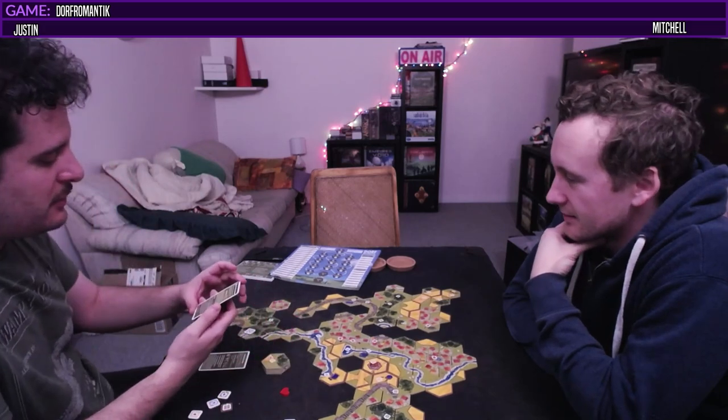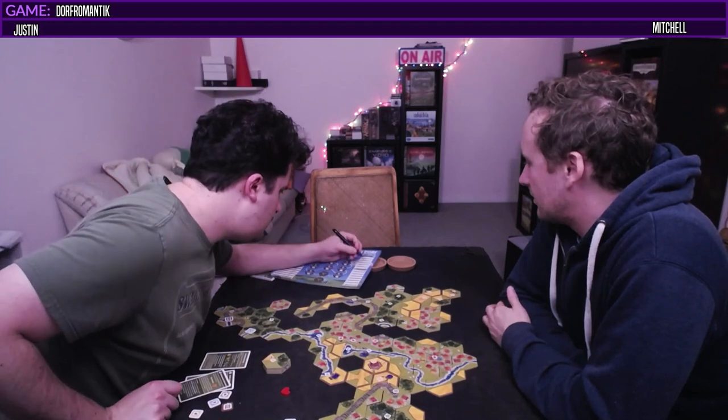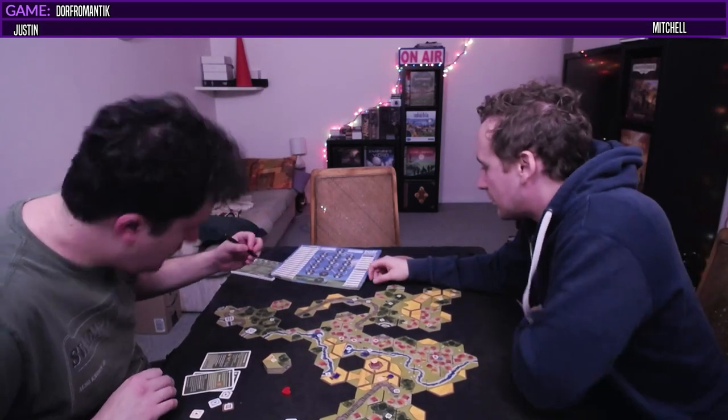The red hearts achievement - on your campaign sheet under your achievements, cross off red hearts. So I cross off red hearts. Thank you. This is very video game - it is. Yeah it's really cool. I like it.